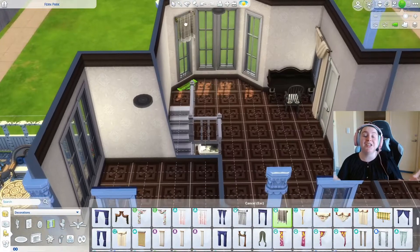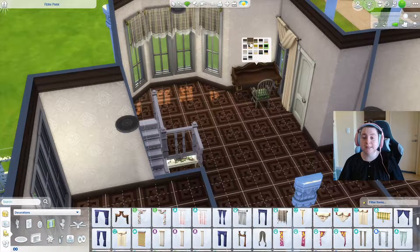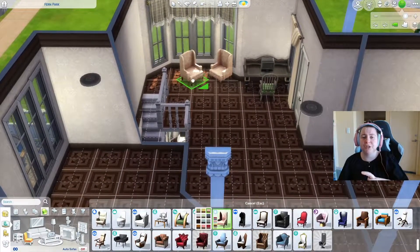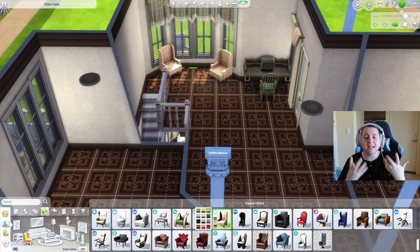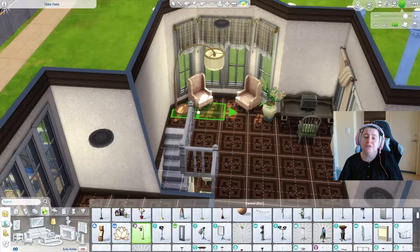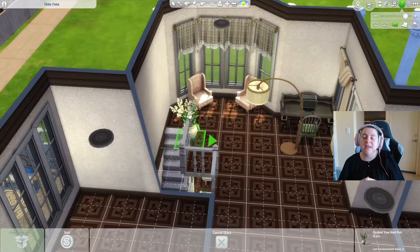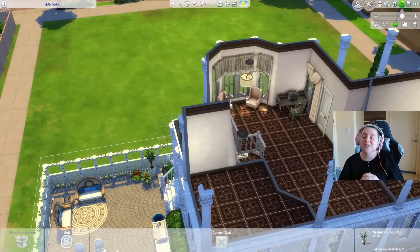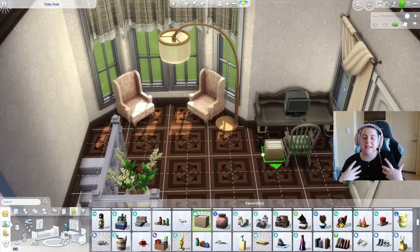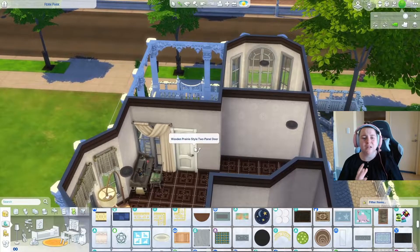Moving upstairs to the office nook. I went in with those ruffled cats and dogs curtains and pulled the green color into the curtains and the office chair. I also used university chairs — I'm not a huge fan of the pattern but the color was identical so I went with it. Then I added the Décor to the Max lamp. Just some clutter items and dried flowers — it's such a beautiful little space.